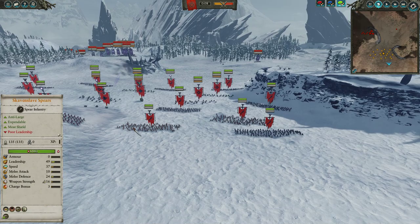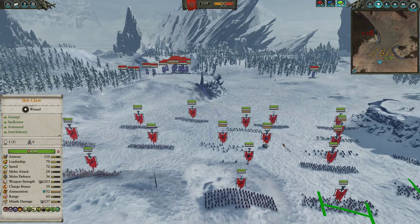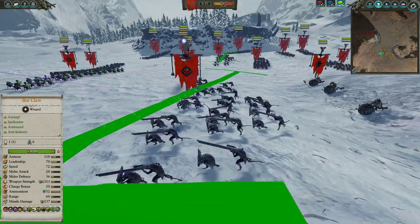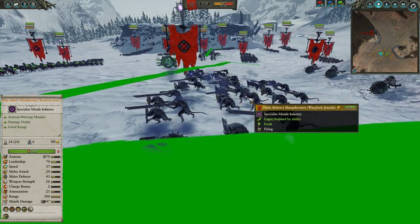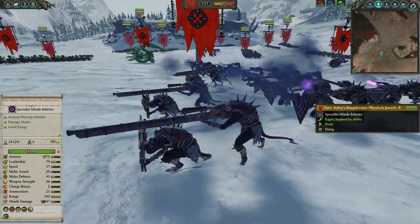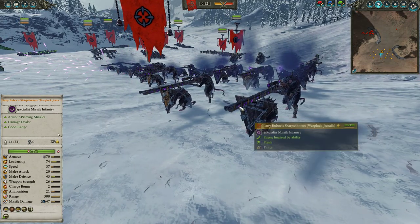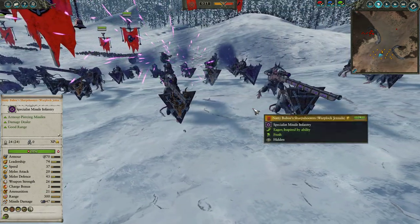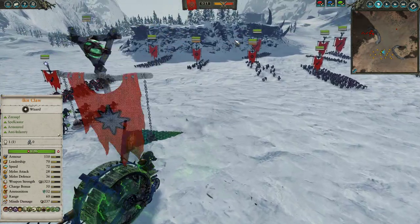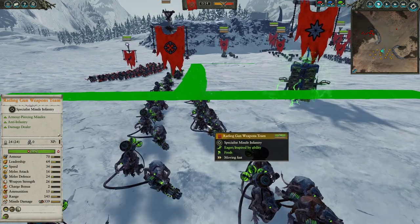We have a whole bunch of Skaven Slaves because we want more mass — the more trash you have all over, the better chance of snaring opponents as they push through. We also have Natty Bubo's Sharpshooters as well as a single unit of Warplock Gizmos. You can see these guys already leaving their purple contrails as they start sniping at the opponent's army. Such an amazing looking unit — just love the double rat team propped up on their Pavises. And two units of Rattling Guns — no regiment here, just normal Rattlings. These guys also look pretty amazing.